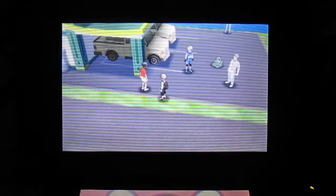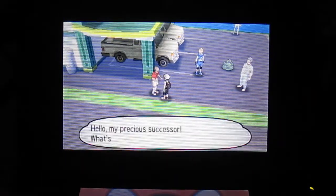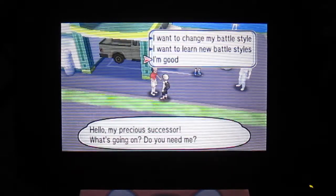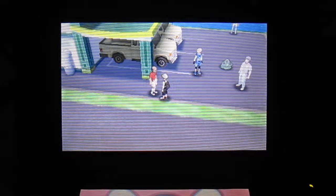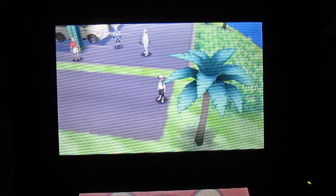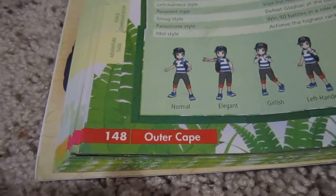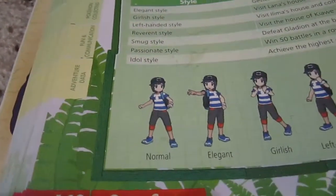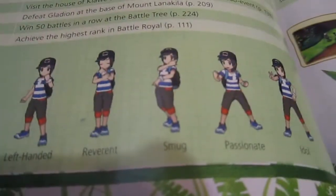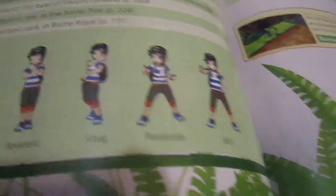You can just talk to Jester if you want to change your battle stance. I want to learn new battle styles. That's how you get your battle stances, and I'll show you guys those right now. There will be one out of eight battle stances: Normal, Elegant, Girlish, Left-Handed, Reverent, Smug, Passionate, or Idle.